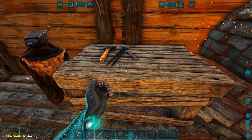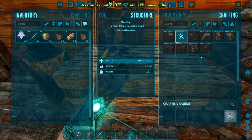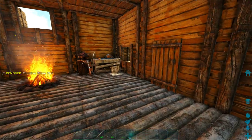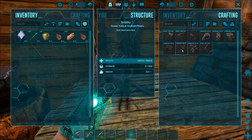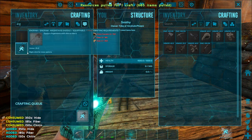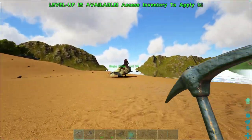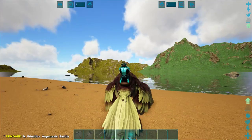All right, we should be able to make a metal pick from the smithy — we've got the materials. The hatchet I'm not so worried about, the metal pick is the most important. Let's get the Argentavis saddle made as well. It doesn't matter that we needed the smithy regardless. Sorry if you can hear my kids screaming, they're just playing around having fun. Argentavis saddle — boom — Eagle Flies.